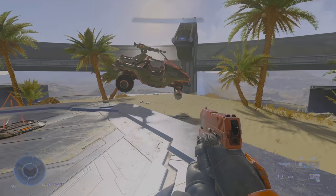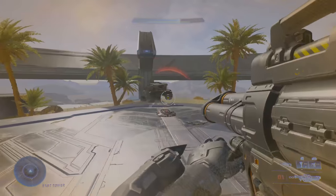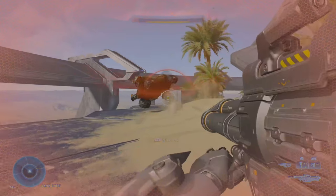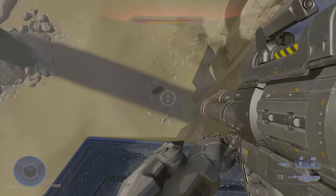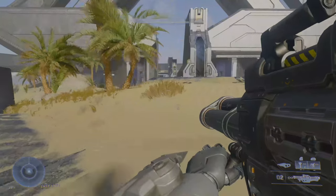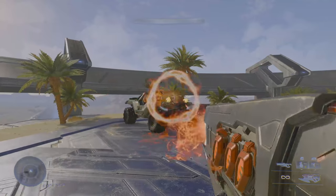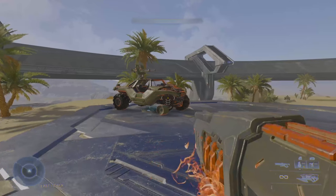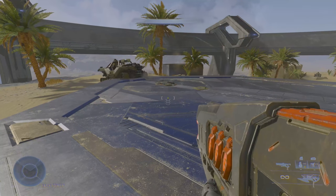Moving on to Grenade and Rocket Launchers. The Rocket Launcher is a no-brainer and outputs a ton of damage and knockback. The Ravager is also an obvious choice considering it's a grenade launcher. I do not recommend the alt-fire though, as it doesn't do a ton of damage and vehicles are going to be on the move anyway.